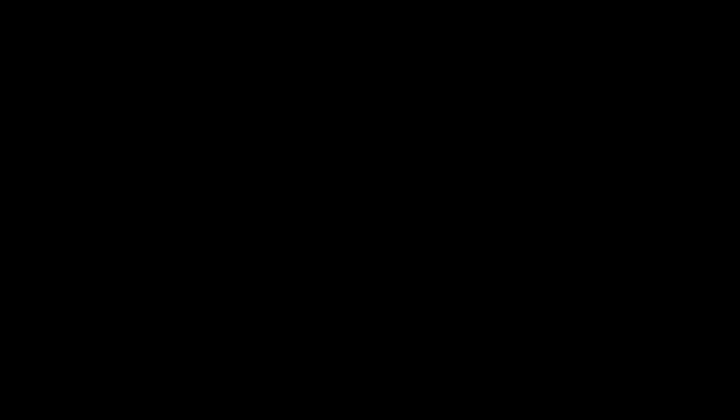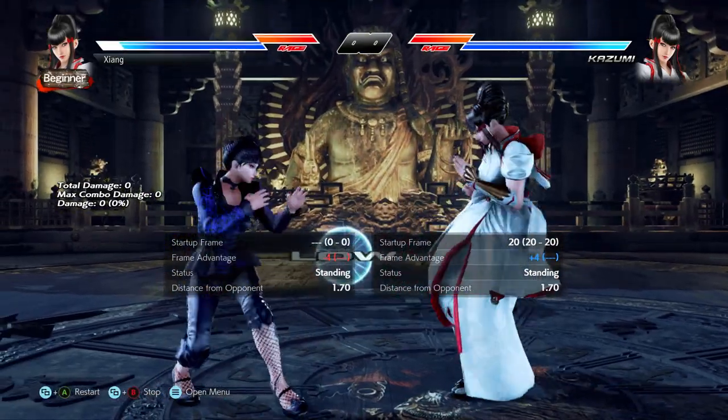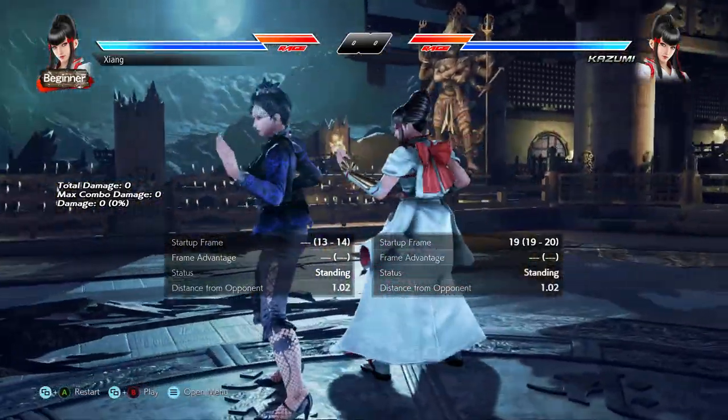Down back 3, and of course down back 4. Even strings like up forward 3-4, which leaves you neutral on block — all of these are great at setting up whiffs via a back dash or side step on hit, block, or both.